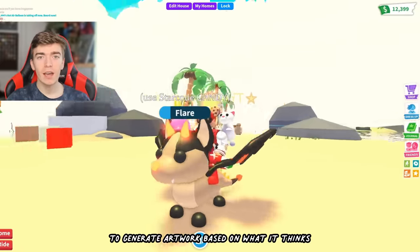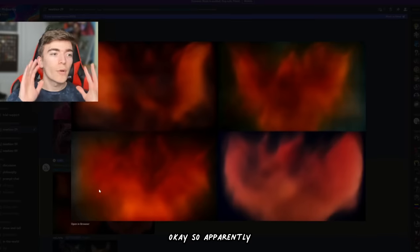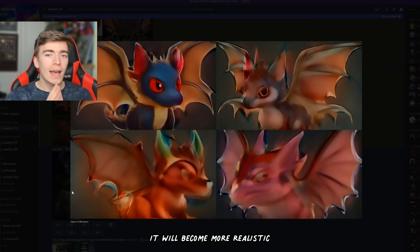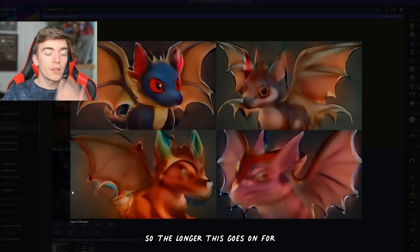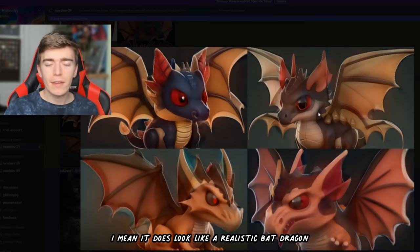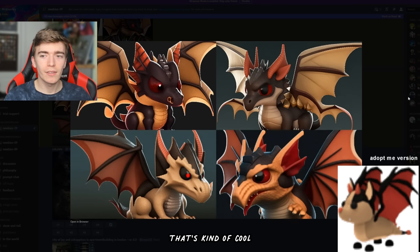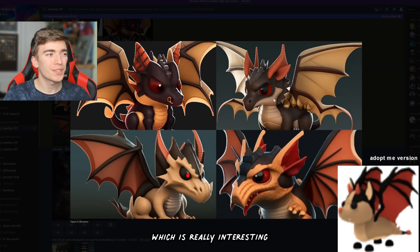Let's use an AI to generate artwork based on what it thinks this would actually look like if it was a real dragon. It takes a little time to start developing the actual image, and every single time I re-click on it, it will become more realistic. As you can see, it's actually starting to come to life. This is meant to be a Bat Dragon from Adopt Me in real life — the longer this goes on, the more realistic it gets. It does look like a realistic Bat Dragon from Adopt Me. That's actually not a bad look. The one in the top right kind of actually looks like a realistic Bat Dragon, which is really interesting.